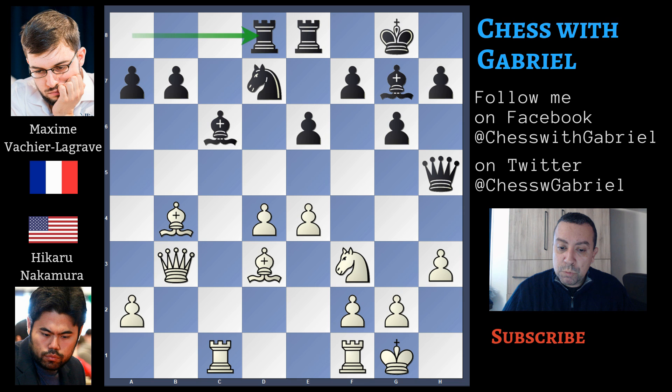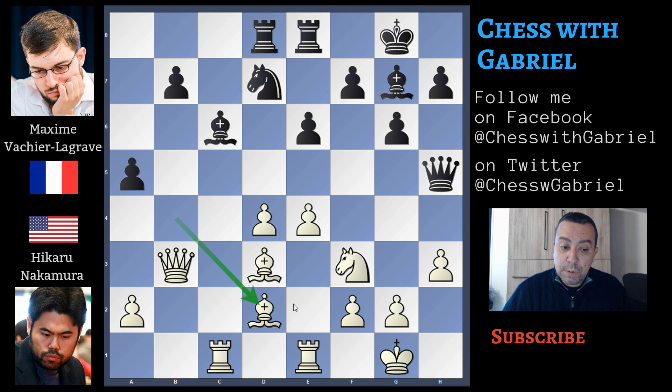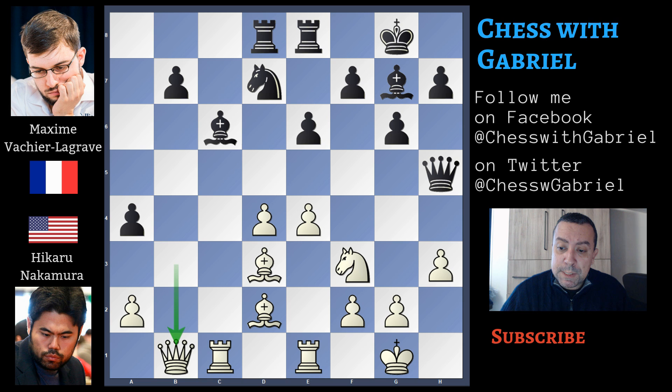But after h3, Vachier-Lagrave plays rook on a to d8. Now rook on f to e1, and a5 attacking the bishop. Bishop to d2 — another piece that controls the squares near the queen. A5, protected by the bishop, attacking the queen. Queen to b1, and now it's the last chance to play bishop to f6 to exchange the dark bishops and create an escape route for the queen.